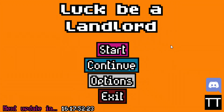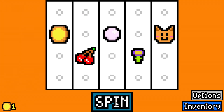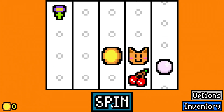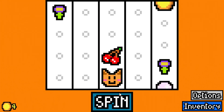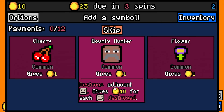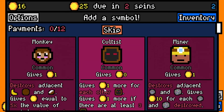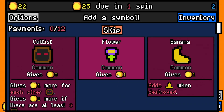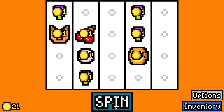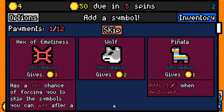Hello there everybody, welcome back to more Luck Be a Landlord. Why not, right? Floor two, rent payment seven costs 25 cents more. Are we gonna go for a Ricky the Banana build today? No, we're not gonna do a Ricky the Banana build. Let's just do a flower build. It's been a hot minute since we've done a flower build. I think we can probably pull one off and get a nice easy victory, especially when the game just gives you four flowers right off the get-go.